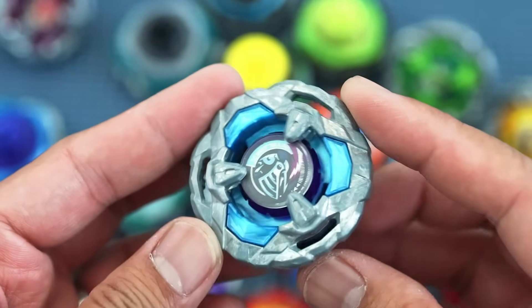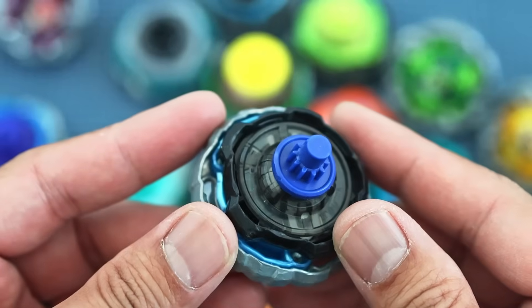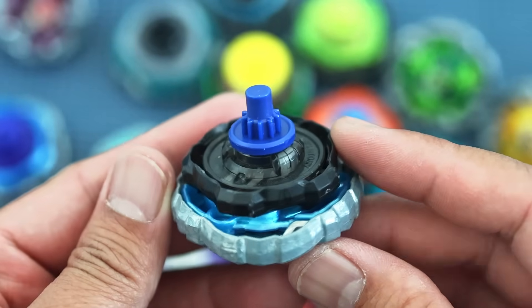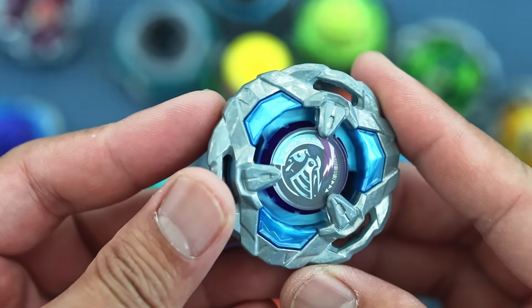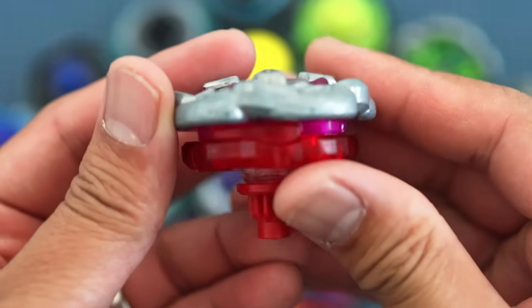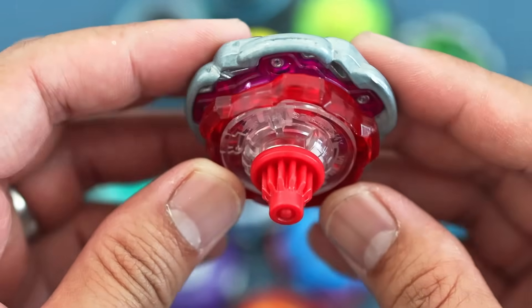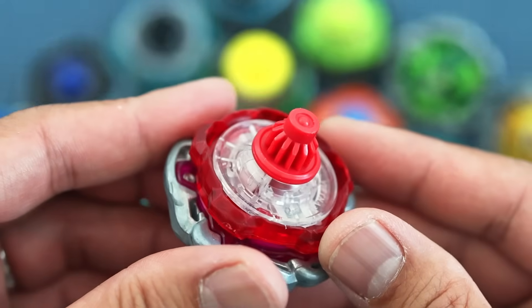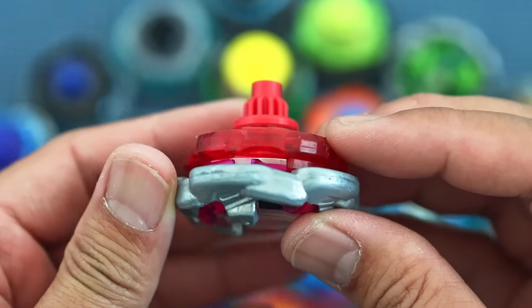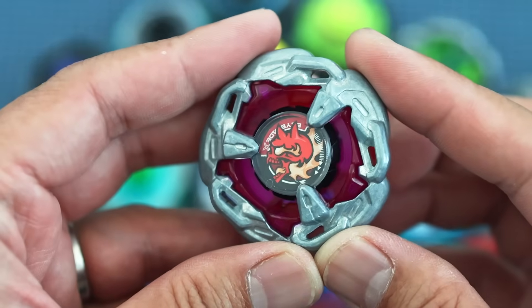At 8th place, we have Night Shield 560 Rush with a 60.40% win rate in 149 battles. Night Shield is another defense blade that was successful before the heavyweights arrived. The blade has good stamina while Rush provided some dodging ability and occasional knockouts. At seventh, Hell's Chain 560 Point with a 62.07% win rate in 87 battles — arguably the most underrated combo on this list.